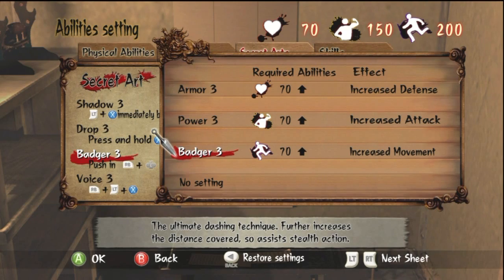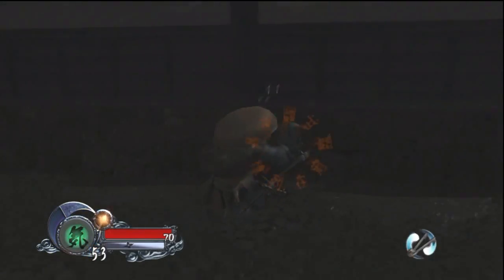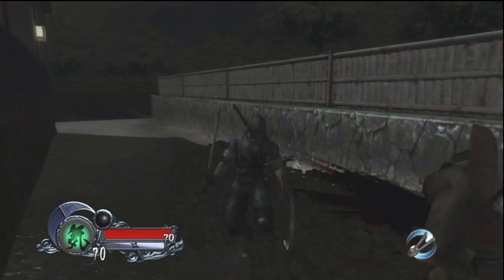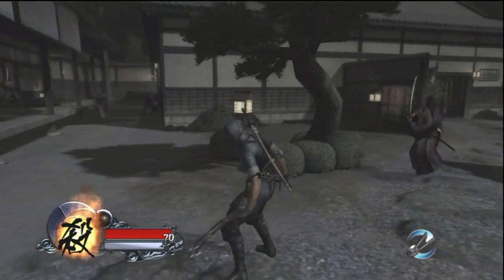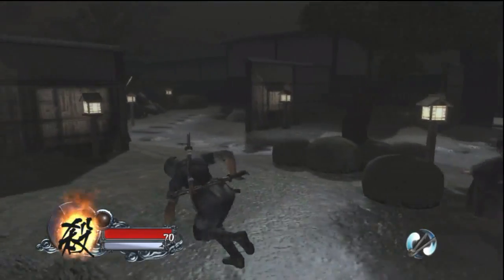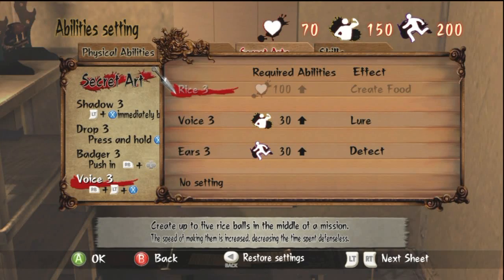Badger is the best one out of the three in my opinion. It allows you to dash from a huge distance very fast. You will make a little more noise while dashing, but from long range, enemies won't even know you're coming. It's a great way to advance on an enemy from long range, grab them, or go straight into a stealth kill. On top of that, you can use it to escape enemy battles quickly.